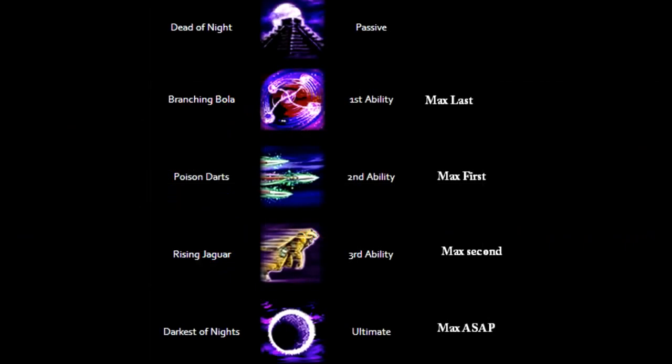Xbalanque's abilities — his passive is called Dead of Night. Enemy gods that are killed by Xbalanque increase his physical power by five permanently, up to six times.